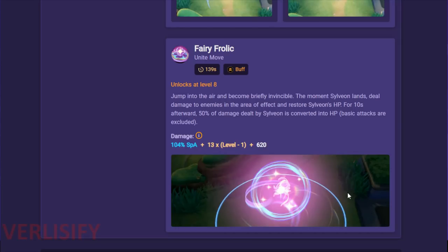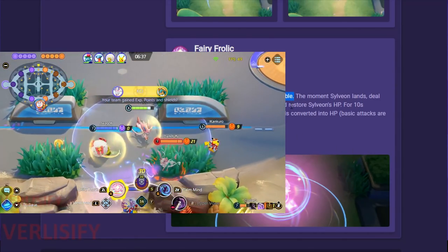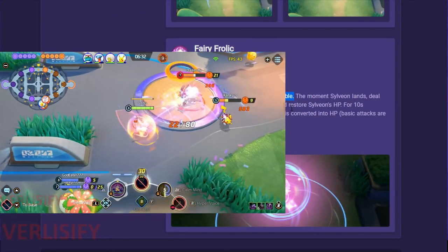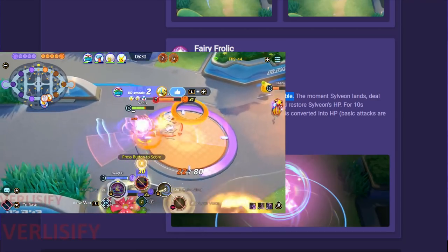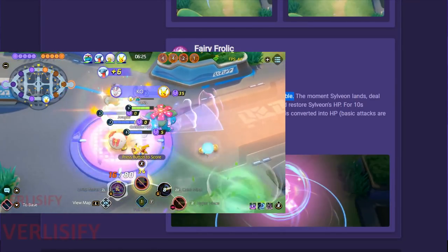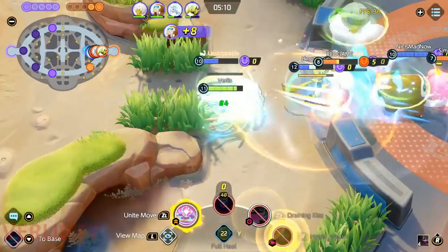That brings us to the Fairy Frolic. How does this move exist? If you watch a successful Fairy Frolic usage, it's just unacceptable. It jumps in the air and becomes invincible — so if you see opponent Unite moves or crazy threat coming your way, you're getting out of it. It's brief, but you're invincible during the leap and then you get a lot of effects after that — a good amount of invincibility and then you pop off.